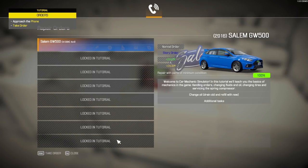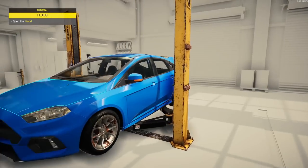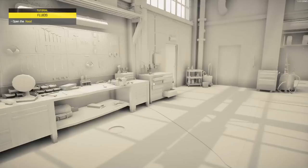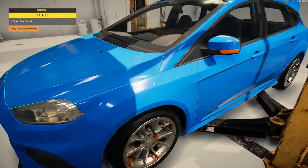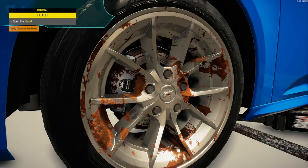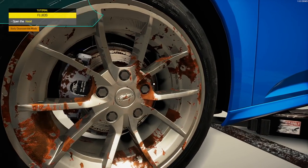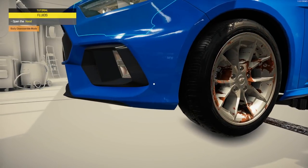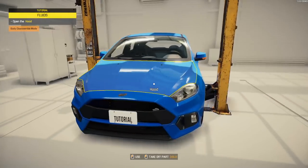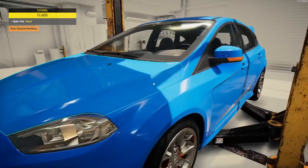Okay so these tasks are all locked. We'll basically have to change oil, do a couple things and a couple additional tasks. Let's take the order. It's weird how everything around here is just white — not sure if they're missing assets or just making it easier for the tutorial. I gotta say though, the graphics — these are some next level tire graphics. This game looks so much better compared to 2018.